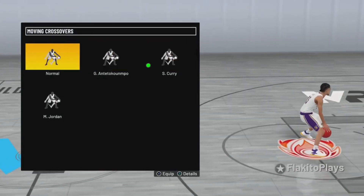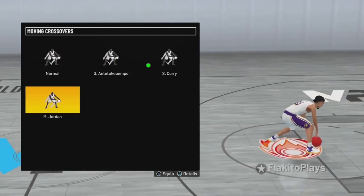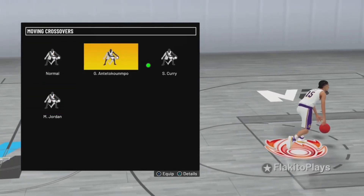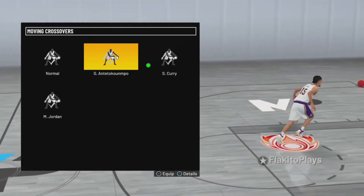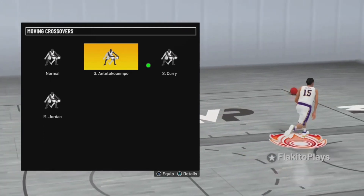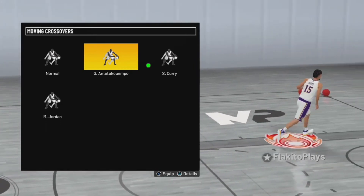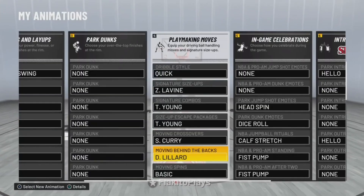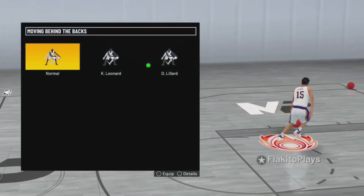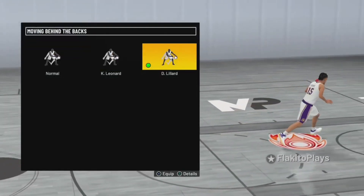For moving crossovers I use Curry — Curry is a really good one. There are other ones that look good too; I scrolled through them in the animation store and tried out a couple like Jordan, but in my opinion Curry is the best for moving crossovers.